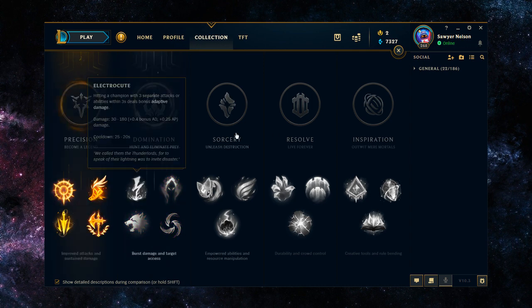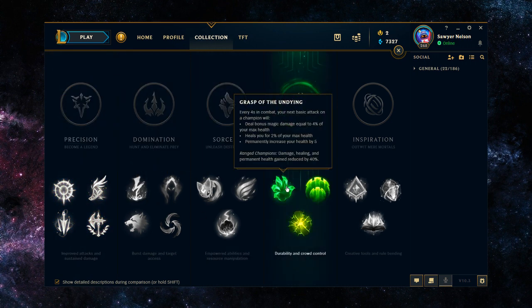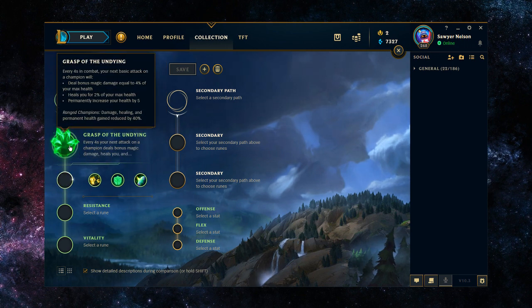Starting off with a keystone, it's going to be Conqueror. It's really his only option. You could run Grasp, but the problem with Grasp is that there are champions that use it better. With a champion like Jax, he benefits so much from bonus AD and building up damage after he's on top of a champion. With Grasp, it becomes more of a trading tool, but with Jax, even in short trades, you have lots of ways to build up Conqueror and deal more damage.